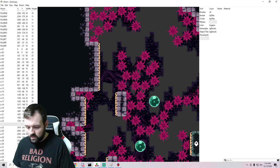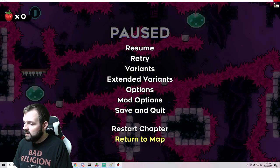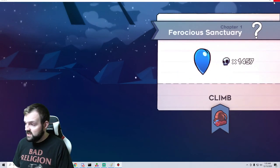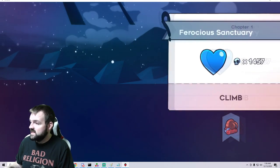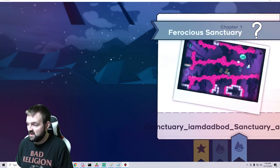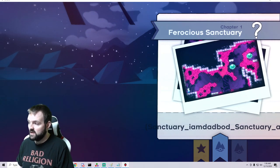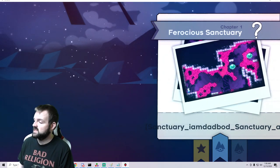Once that is in there and ready to go, make sure our map is saved. The one thing you do have to do once you do this is restart Celeste. So let's do that quickly. We are back up, and we can see now that we've loaded in we have our start and our two checkpoints so far. But there's a whole bunch of not-cool-looking text, and we have to make that look better. This is where you get to name your checkpoints — obviously you don't want it named 'sanctuary_i_am_dad_bod_sanctuary_A'.